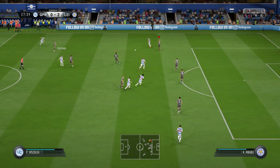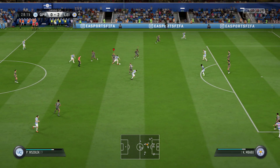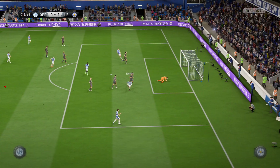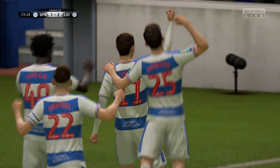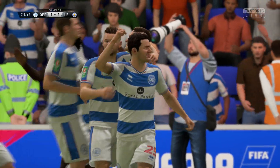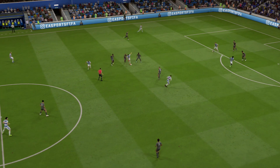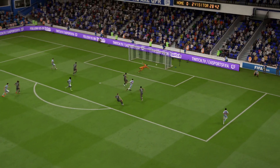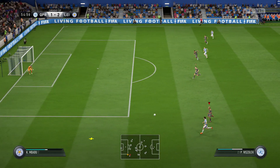QPR spring into action here. Their first attack of the game — great bit of strength as he holds off Mbappu there. The shot from Scalham beats Slivlar in net, and it is a goal. 2-1. Questionable goalkeeping there from our goalkeeper, in all honesty. Would Schmeichel have saved that? Possibly. We've let QPR back into this game — it was Maddison who missed his man. So we are in trouble here.